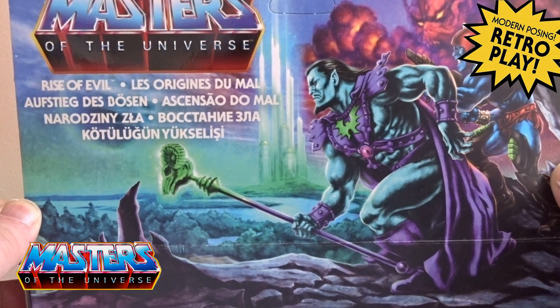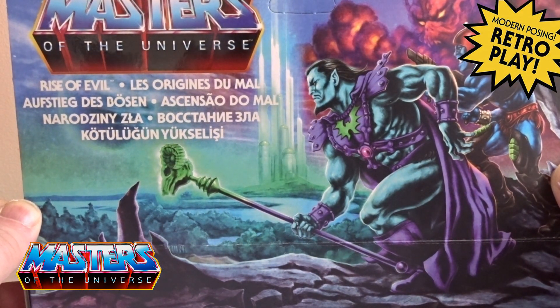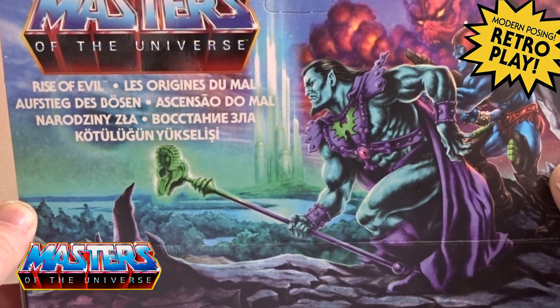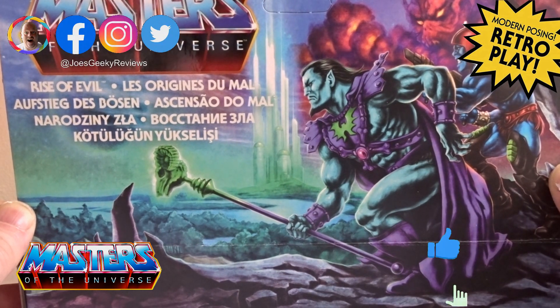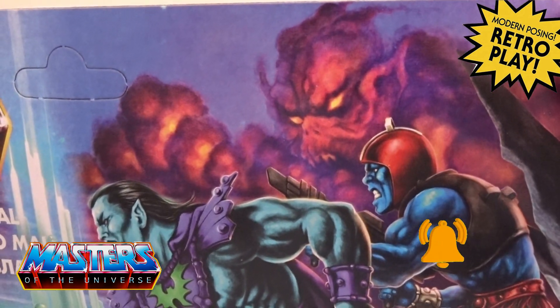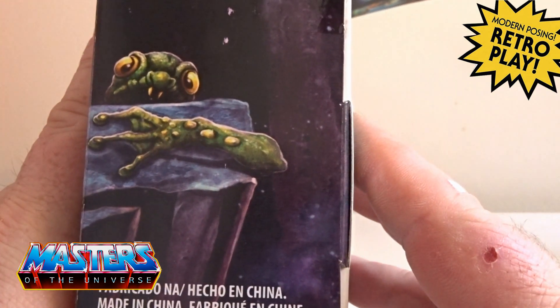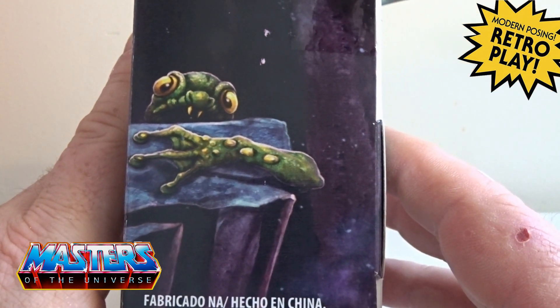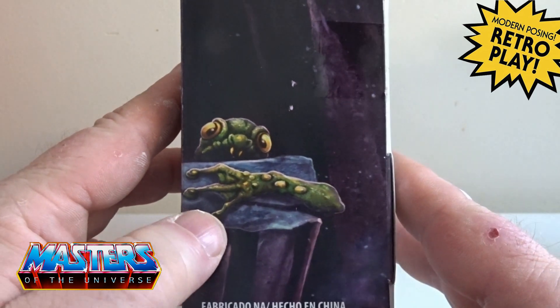On the front you've got the pair of them, and notice the different Havoc Staff there. Keldor was Skeletor before he was Skeletor. Cronus was Trap Jaw prior to being Trap Jaw, so you've got the cloud demon there at the back of this artwork. On the side you've got a little frog creeping out — this was released before Frogmonger, so I think that would have been a nod to what was coming.